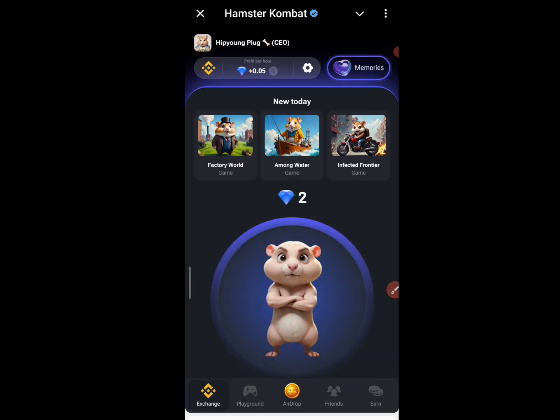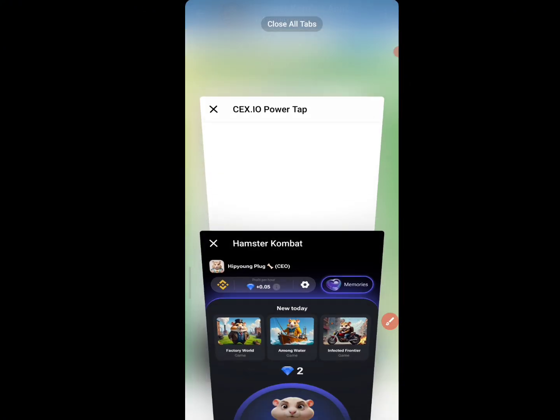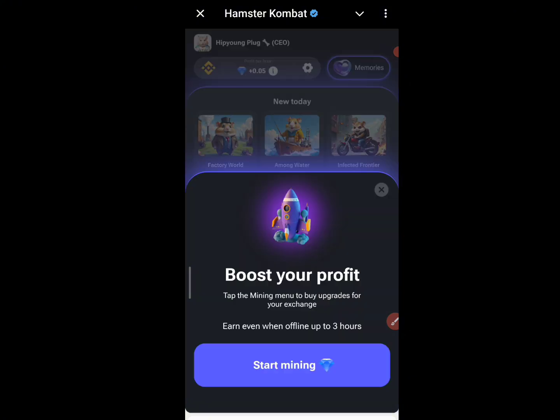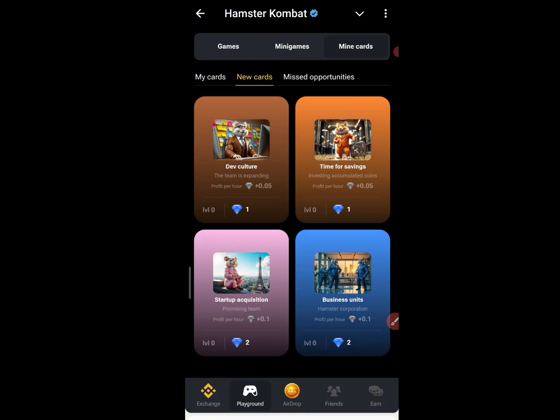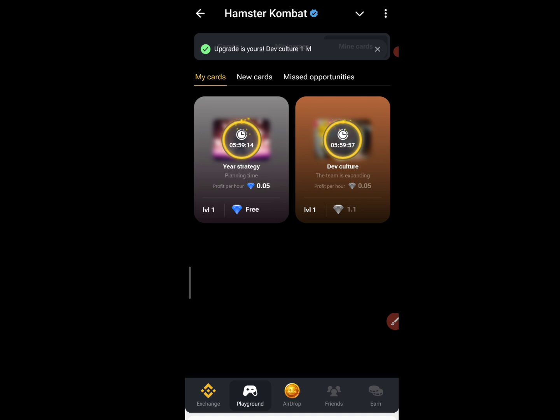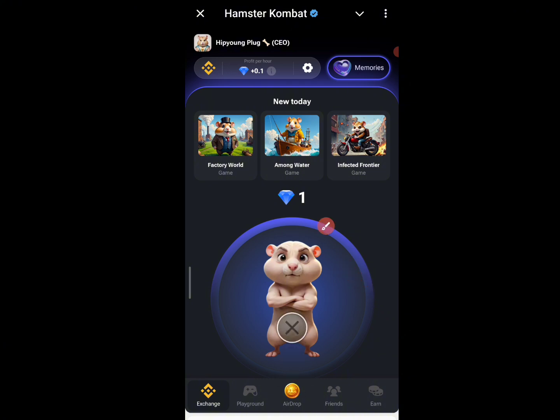You can see my profit per hour has currently increased again, which is good. If I want to increase it again, I come back here, click on it, then click on Mining. Under New Card, I have a diamond already so I need to upgrade to the next one. I'll use my diamond to upgrade to this one as well.